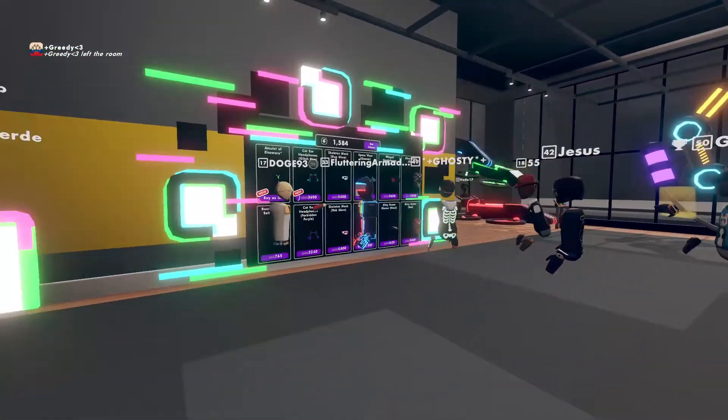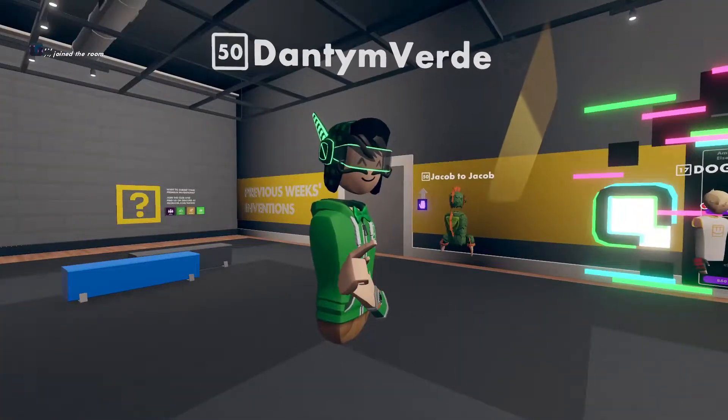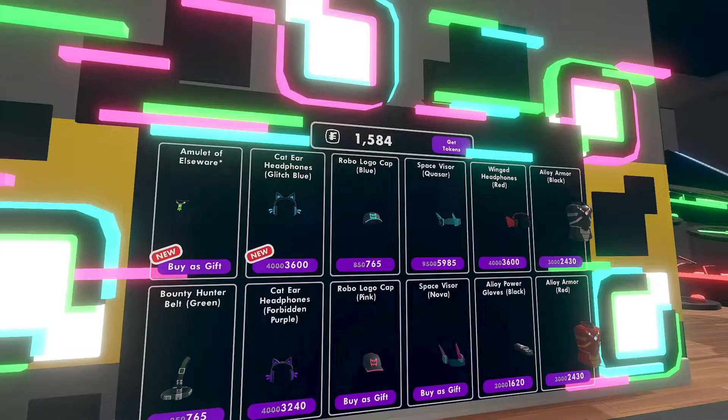Alright guys, Ruckerman is back with more lore. If you haven't checked it out yet, in Invention Tower there's this new shop which has a whole kind of neon, glowy aesthetic. And inside, it has a lot of items, including a brand new item which is an amulet that costs 20,000 tokens, which is the equivalent of basically $40.